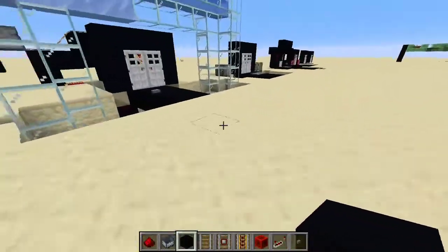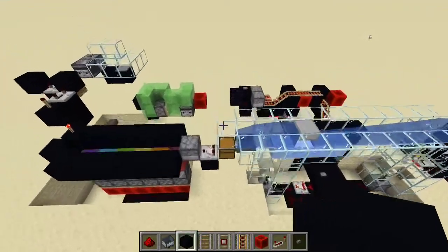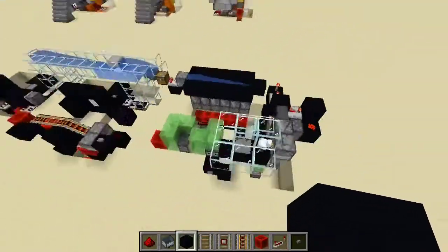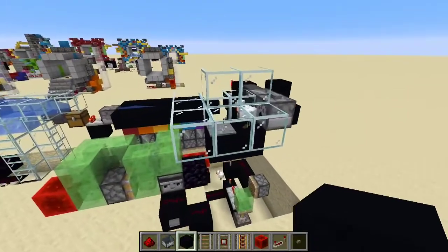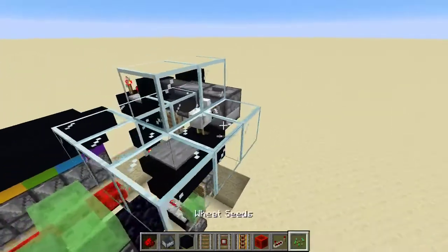Alright, here we go. For the record, I'm stressed. So we hit the button, items go up, they go into the hopper, the thing does that. Chicken. That all updated, that all went there. The chicken is waiting, we're waiting for the chicken. Come on. Let me get some seeds to...